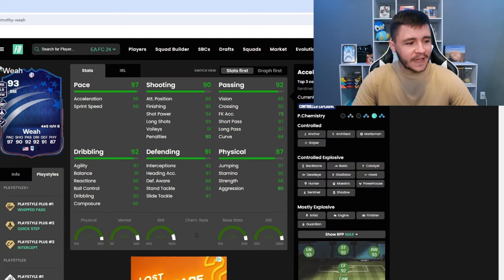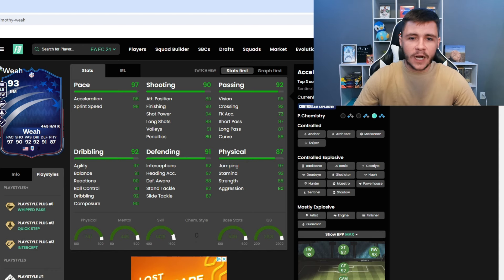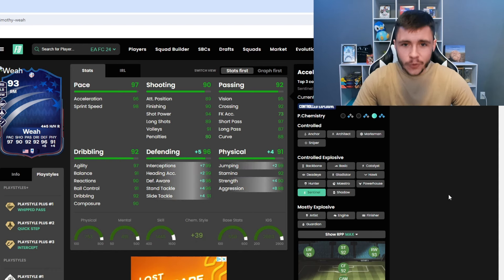He can have the controlled, controlled explosive, and mostly explosive acceleration types. When it comes to chem styles, it just comes down to how you want to use him in-game. If you want to play him as a box-to-box midfielder or as an overlapping fullback, the Sentinel chem style is a really good option. The Sentinel is going to give him the controlled explosive acceleration type, really helping out with the defending and physical, giving him 96 and 91.